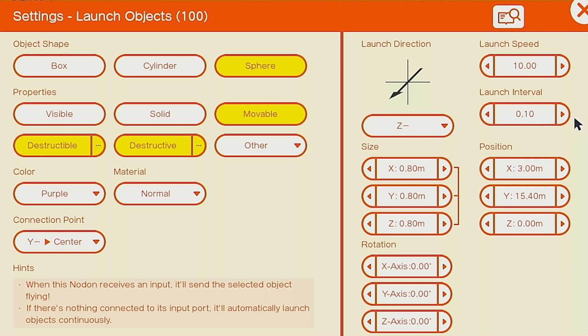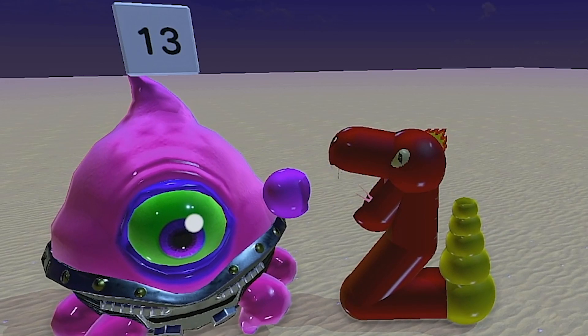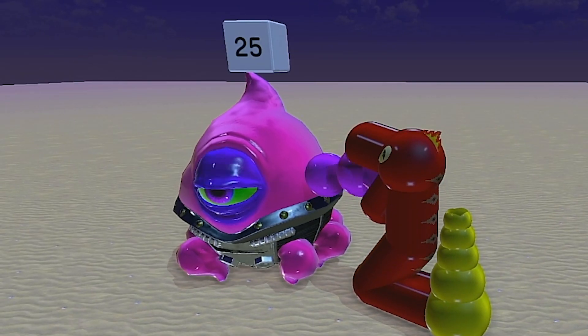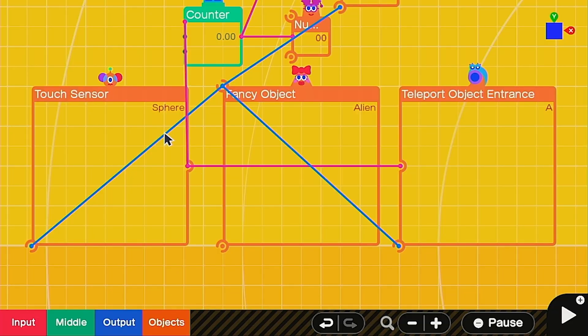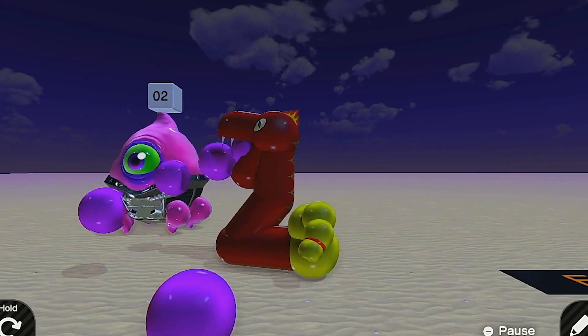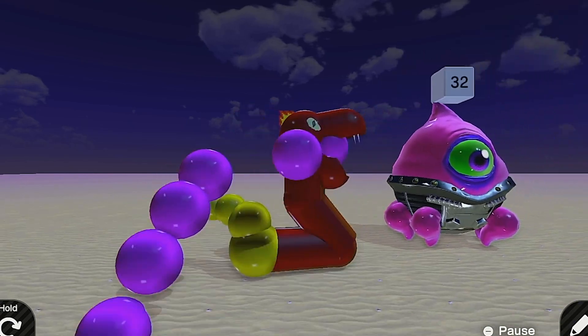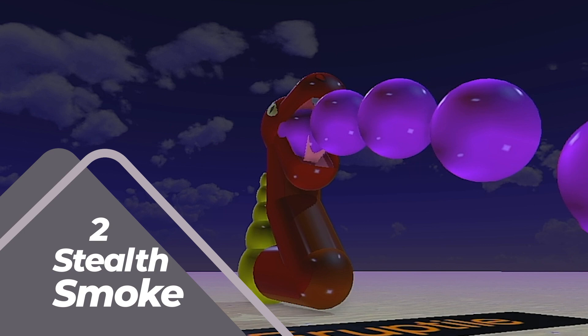In the settings we have it destructible, destructive, and movable — you can have it destructive so it can destroy the smaller enemies. We have it going out the Z minus; you'll have to find wherever the mouth nodon is for your 3D model and have it shoot out the mouth. We have a launch interval of 0.10, which is as short as possible, and a launch speed of 10 to give it that liquid-looking effect. I highly suggest using teleporters — there's a really cool effect you can do with teleporters and touch sensors. When you shoot it on an enemy, you can notice it's kind of absorbing into him, just like a poison would. This effect is created by having a touch sensor and a teleport entrance with no exit connected to the enemy.